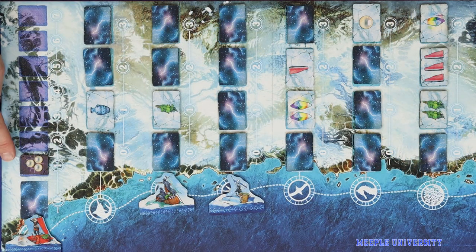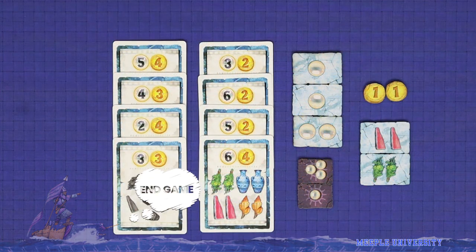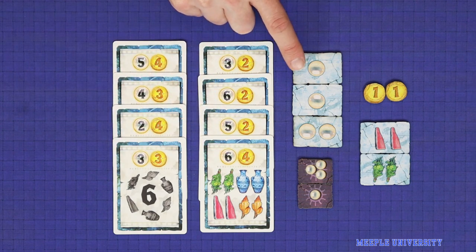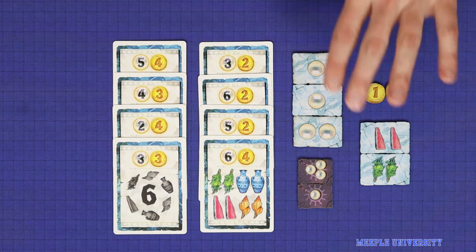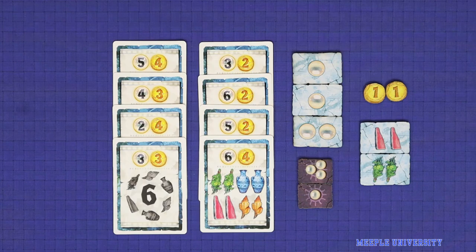Once the final pearl tile has been purchased from the sun port, the game ends immediately. Players count up their final number of pearls by adding up the pearls on any fulfilled contracts, as well as any pearls on tiles purchased at the ports and tiles from the sun port. Leftover money and resources do not count. The player with the most pearls wins; in the event of a tie, whoever has the most leftover money wins, and if still tied, most leftover tiles.